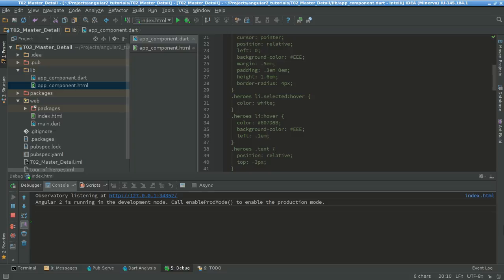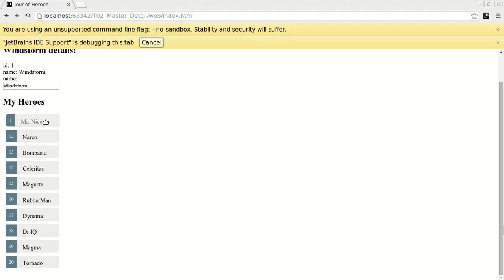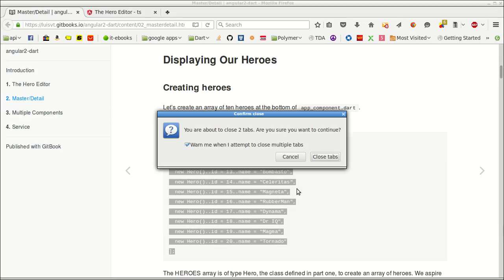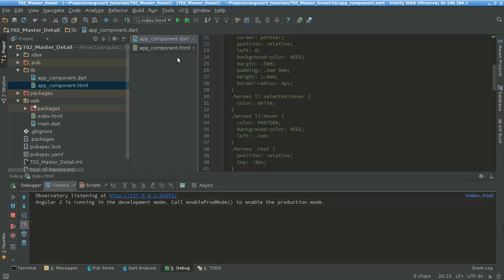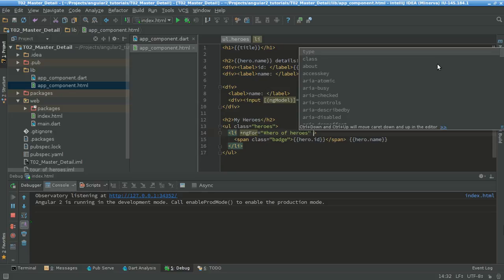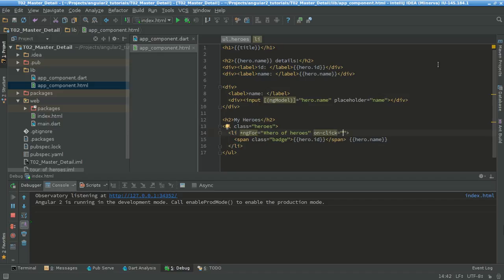So what will be the next step? My next step will be that every time I click one of those heroes, I want this part to be updated. To do that I just need to add the onClick event. To add an onClick event I just need to go to my template HTML, and here I need to add the onClick event. I can do 'on-click' lowercase, or the better way is using parentheses — click equals to the function that's gonna be executed, in this case 'onSelect'.